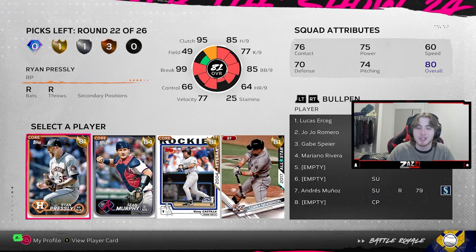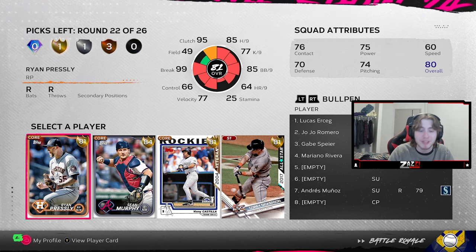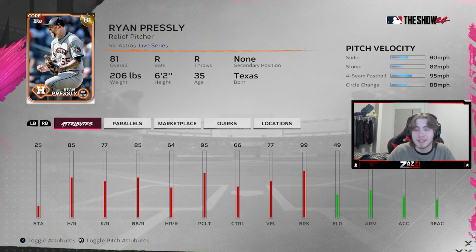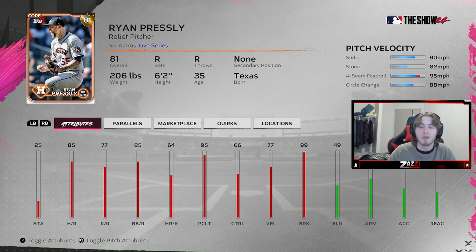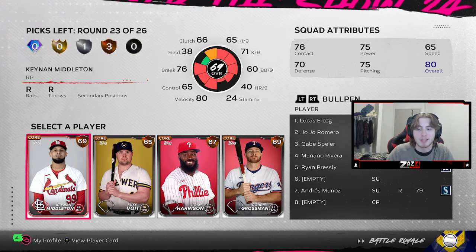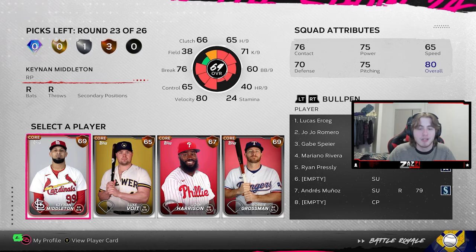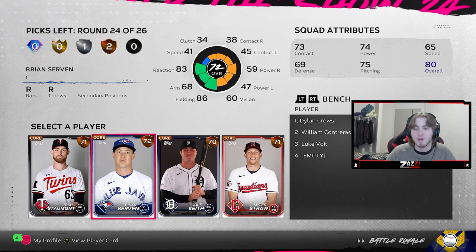Another gold round and they just want to give us three bats again. We should typically be getting better options than this, but it's still going to work out fine. Ryan Presley is a very good option — he has a sharp slider and a slow slurve, so that should work out well. Kenyon Middleton has a fastball-slider-changeup with just nothing to offer there. So we just take a bench bat and move on.